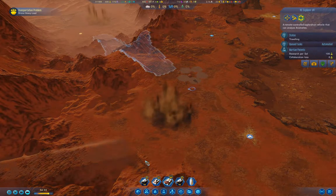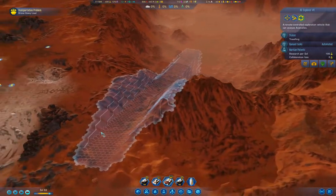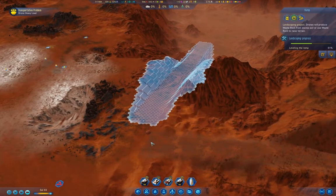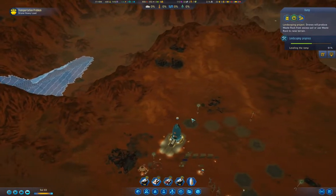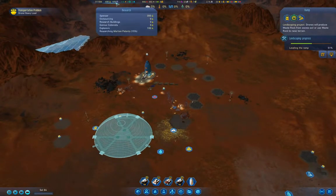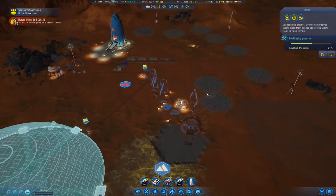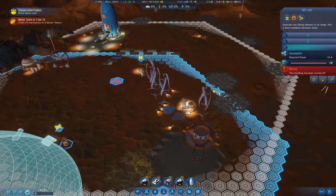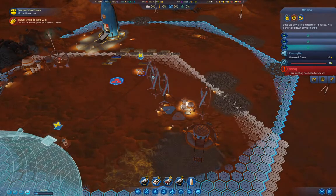It might be worth doing the resources mission. Maybe I'll do the resources one after the ramp is done. We're 15% on Martian Patents. We're at Sol 84 and have a meteor storm coming in three Sols. I'll definitely want to repair these guys when it's down to one Sol so they don't take damage in the meantime — we don't want our colony to get clobbered.